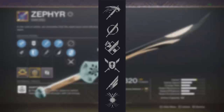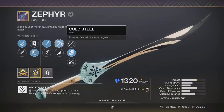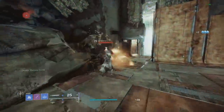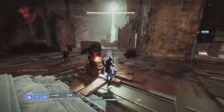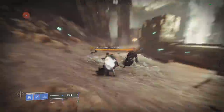Starting off with the new perk, Cold Steel — what this one does is powered sword hits slow targets. Looking at that in the game, it's pretty straightforward. On lower health enemies, you won't see them actually be slowed, but as you'll see later in the video, they are being slowed as they die. But if you jump over to a higher health target, for example a Major or Ultra, you can obviously see them being slowed and it's working as expected.